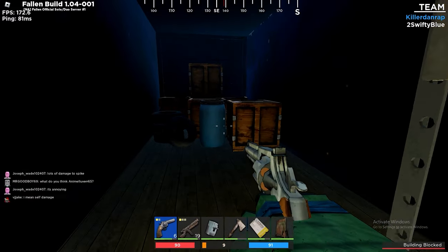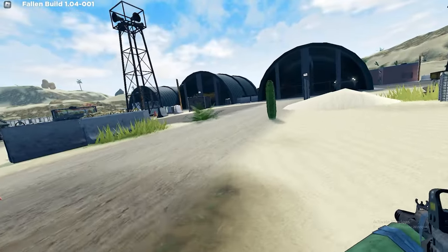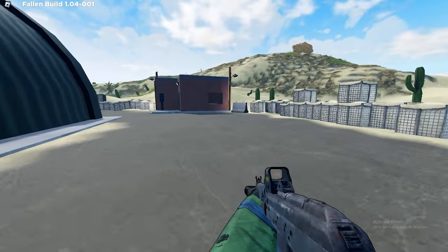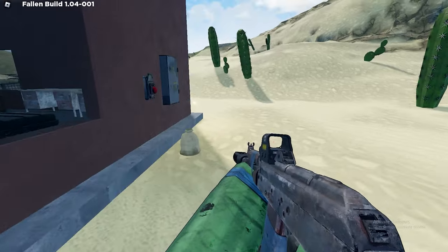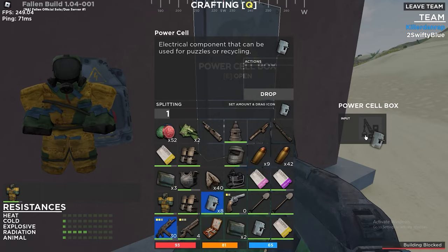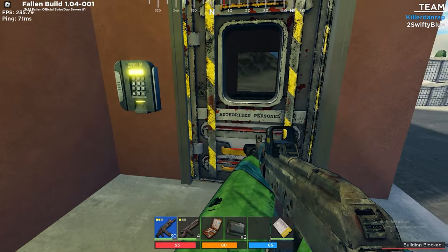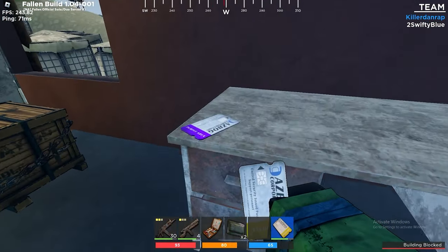The keycard should be laying right on this wooden crate. If you choose to use the military to get your purple card, find the building all the way in the back. All you have to do is put in one power cell, press the button, and then access it using your yellow keycard. The keycard should be laying on this one desk.